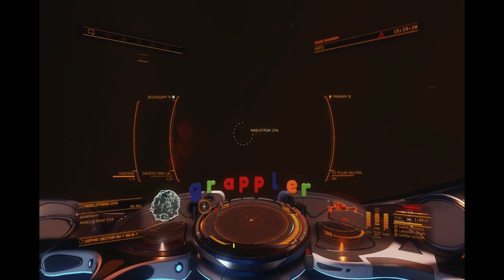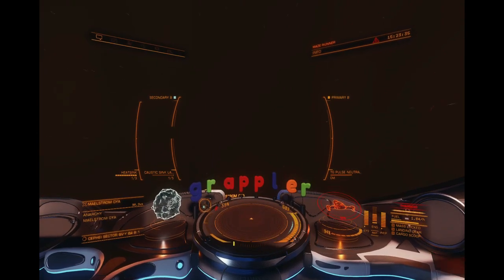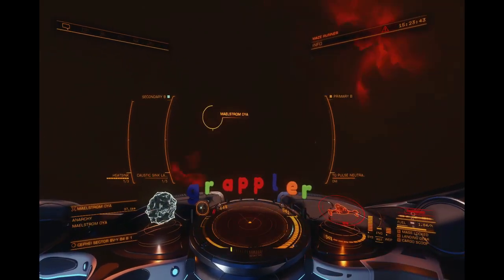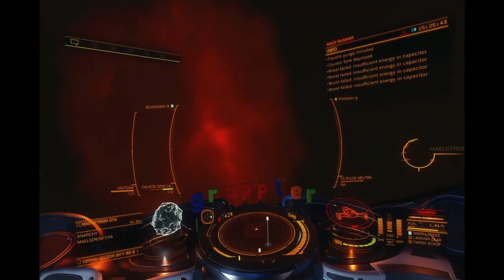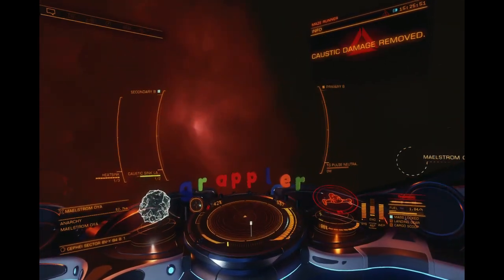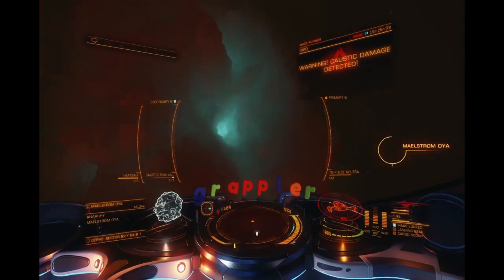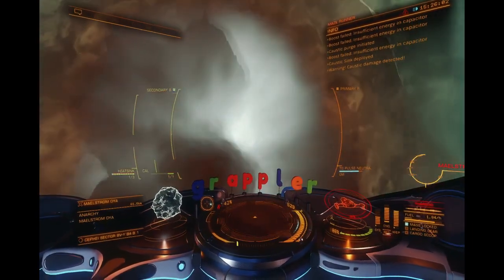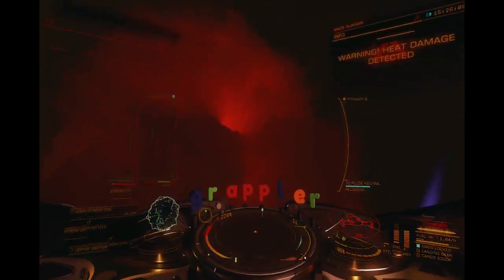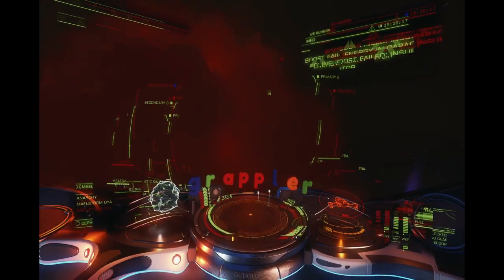I'm going to approach the Maelstrom Oya now. This is the first build I did just to see if I could get in before I modified it — this is where I found out that the Guardian module reinforcements just shut right down pretty immediately. The other thing I noticed, which I think is really important, is when you get interdicted inside here the Scout variants now attack your frame shift drive pretty regularly. I went from 100 down to 47 avoiding interdictions. With the Guardian modules they didn't protect my modules very well, but when I put the regular human module reinforcements on, it only went down to about 80 from 100 off one set of Scout hits.